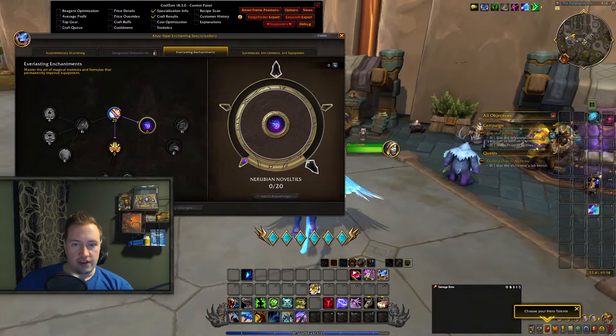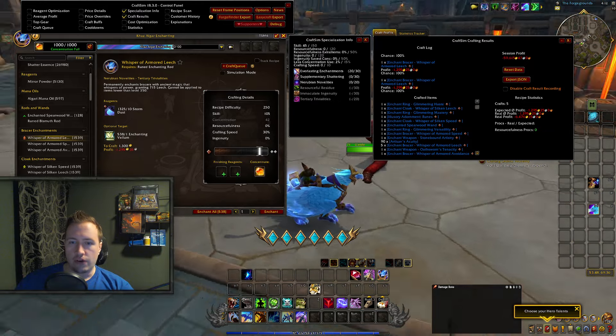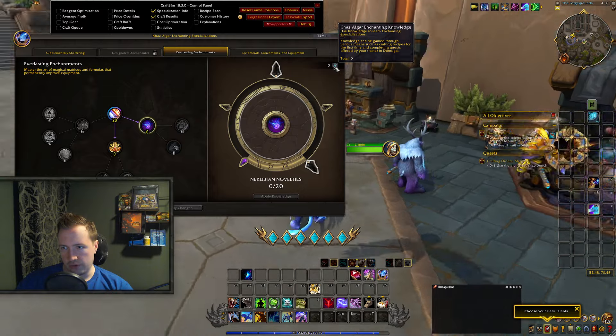In the main tree you also get all stats — basically both resourcefulness, multicraft, and Ingenuity from this main one. In Supplementary Shattering you can spend up to 90 knowledge points to increase your profit margins on the enchants you are doing.